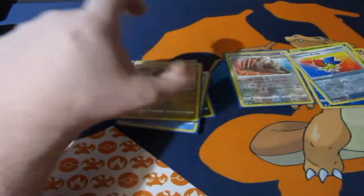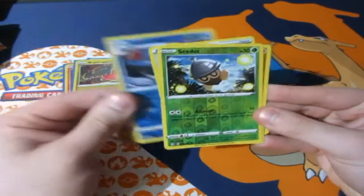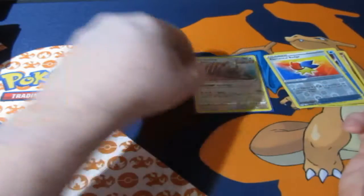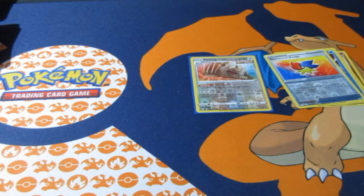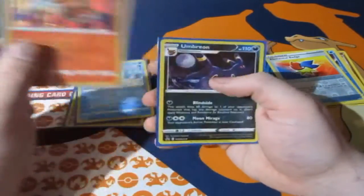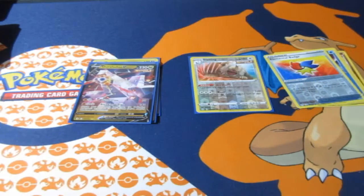Before we say goodbye, let's recap what we pulled today: Elemental Badge reverse foil, Tentacool, Dartrix, Dragapult reverse foil rare, Slaking, and for holo rares — Regidrago from the penguin blister, and a Tokyo Tower Dragapult V card from Umbreon. If you enjoyed it, smash the like button, subscribe if you're new, and go check out geekretreat.com — they are amazing. Check out their social media too. See you guys next time, cheerio!